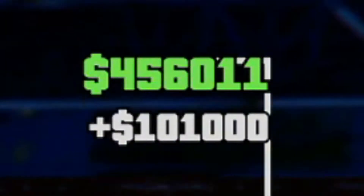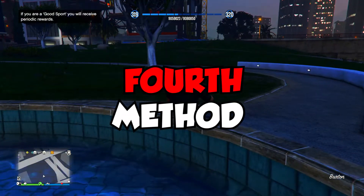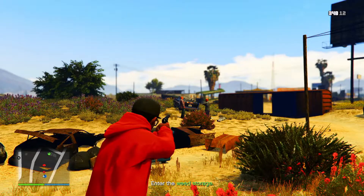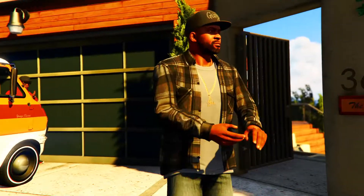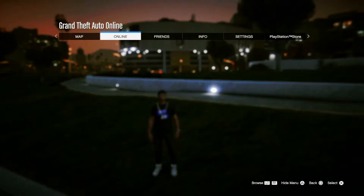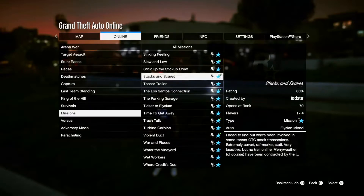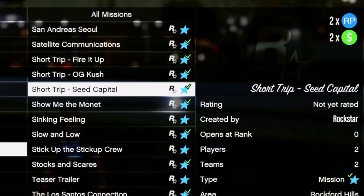I managed to make another hundred K in two and a half minutes. After completing all the time trials for the week, the next method is completing the short trip missions, which are all on double cash and RP this week. You get to play as Franklin and Lamar from story mode, so you already know the dialogue is going to be something else. To start it, press the start button once you're loaded into a lobby, go to online, hit jobs, Rockstar created, then go to missions and scroll until you find these short trip missions.